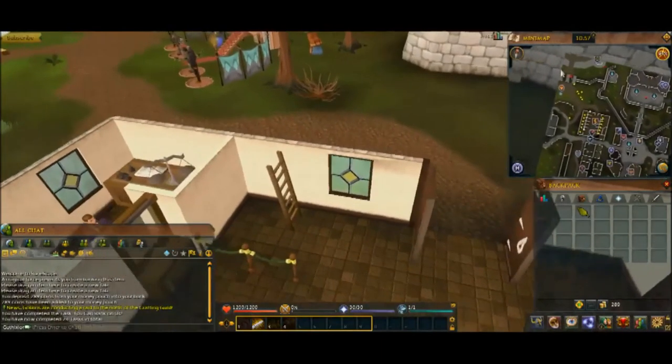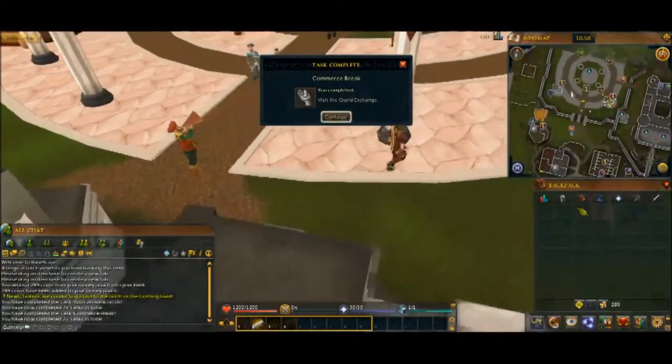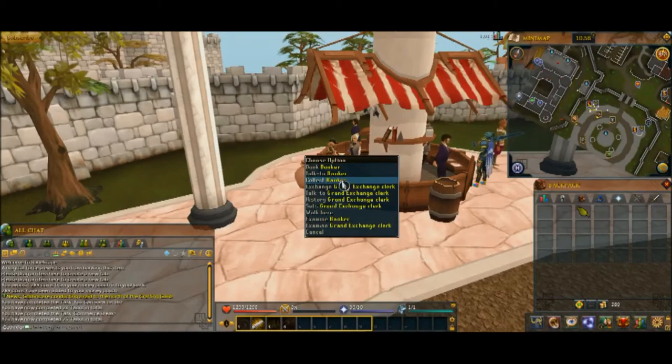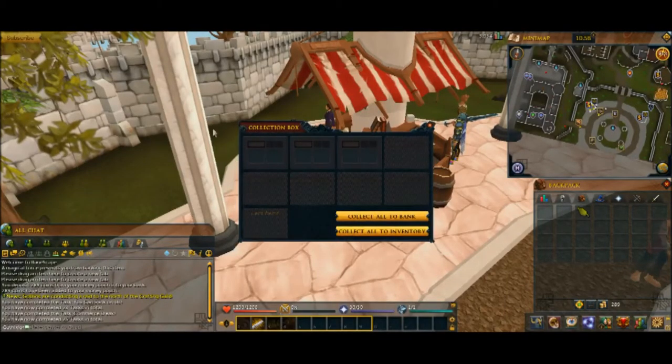There's another option for the bank. When you right-click a banker — you can see the bank icons, the little dollar symbol up here in the Grand Exchange — you can talk to them, which gives you all the options in a dialog box, and also Collect. When you click Collect it'll open up this collection box. You can collect at pretty much any banker. If you buy or sell items on the Grand Exchange, you'll be able to come here to collect the money or the item — either all at the bank or all at the inventory. Very simple.